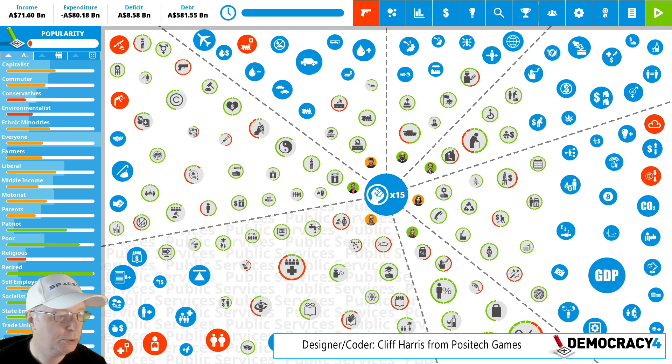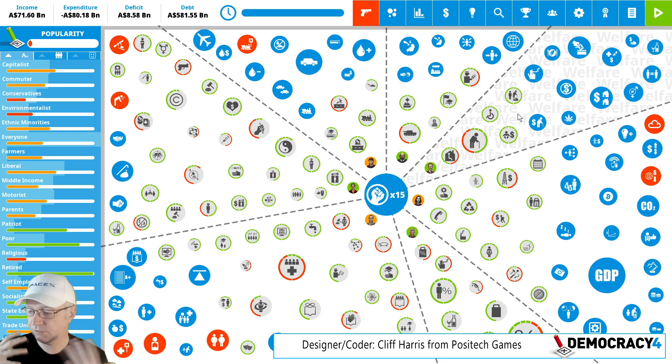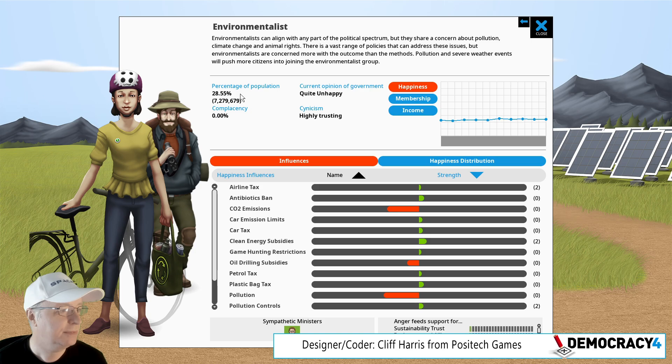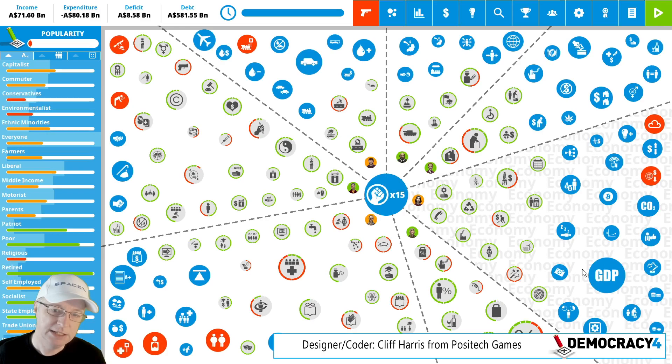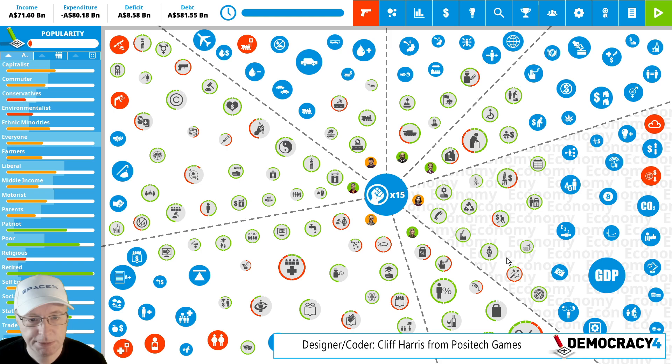We've done loads of little balance changes — they're in the changelog on our forums, on Steam, and on itch. Environmentalists were getting a little too upset about some things — fossil fuel subsidies and oil drilling subsidies were not reducing the number of environmentalists enough. I think 28.5% of people in Australia identifying as environmentalists might be too high. I get the impression that the environmentalist movement is smaller in Australia compared with a lot of western countries, primarily because the coal industry is so powerful and people keep voting in politicians who are not environmentalists.